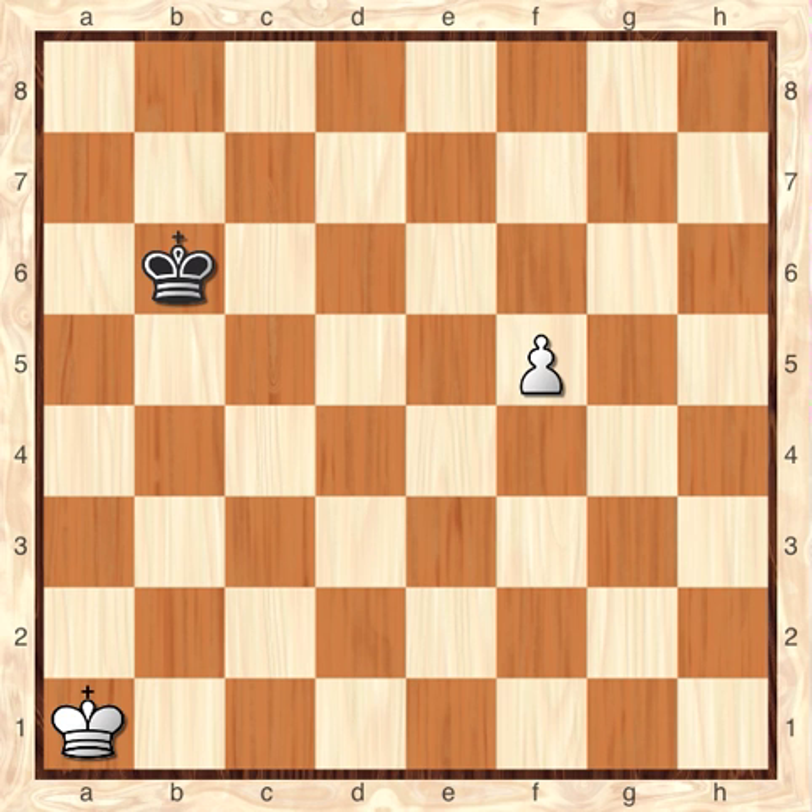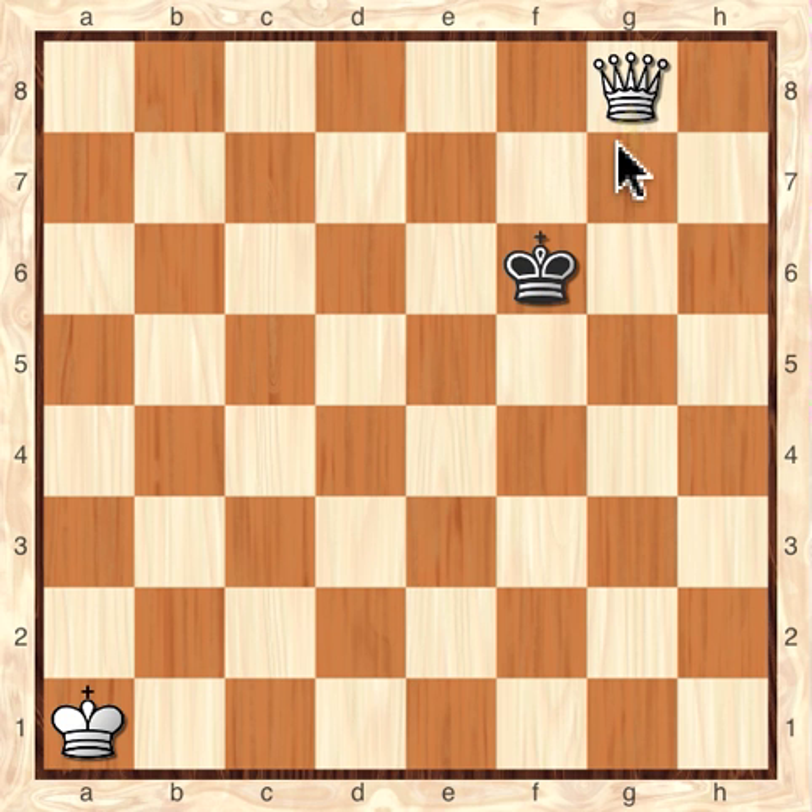Let's take a look at another position where the White pawn is at G4. The square of the pawn is 5x5 — 5 squares this way and 5 squares that way. Clearly, Black's King cannot enter the square. The best you can do is get next to the square of the pawn. As soon as you see that, you should know that the Black King is never going to catch the White pawn. It'll always be one step too late. So White gets the Queen and White will win.